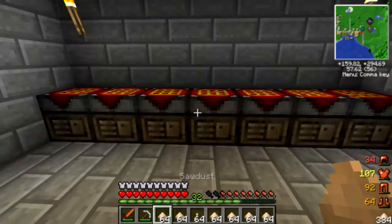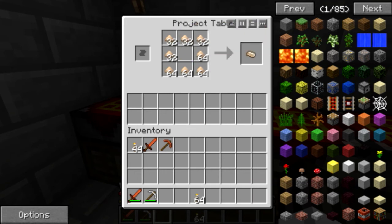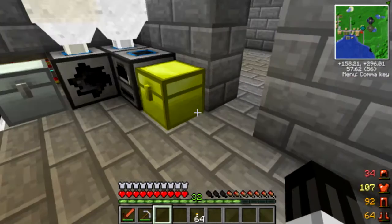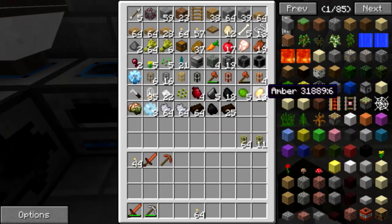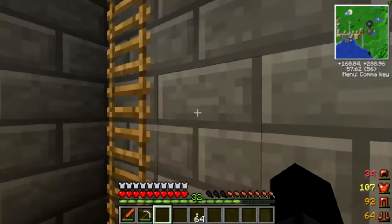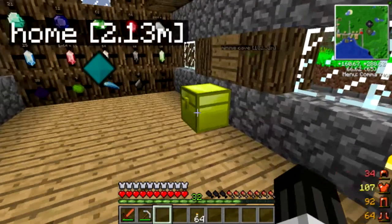Let's show you some uses of sawdust real quick, considering I have it over there. You just take sawdust like that, put them like this, and it turns into compressed sawdust. And what can you do with compressed sawdust? You take it here, plop it down, and it makes charcoal. Charcoal is pretty useful — it burns just like regular coal.